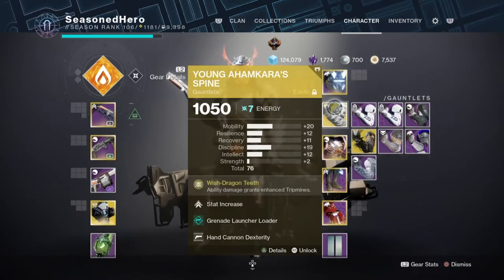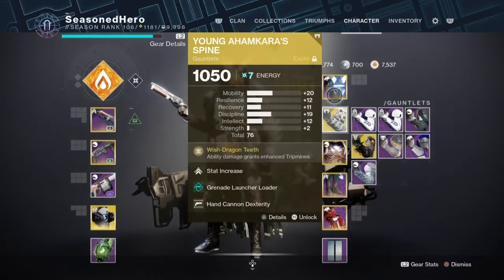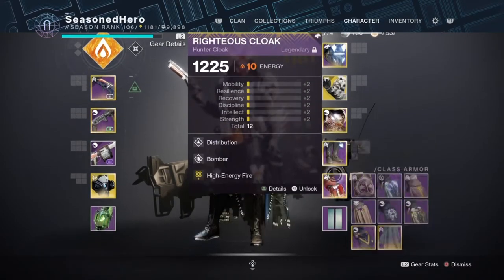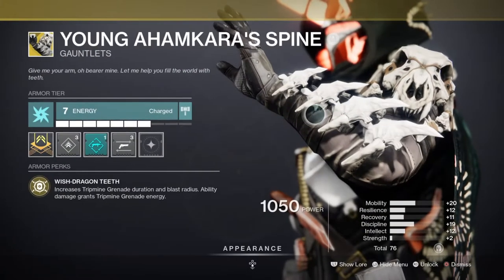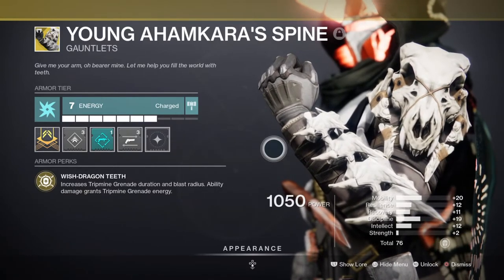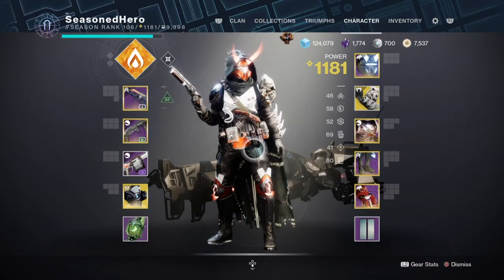For armor pieces you will need a mix of solar and arc affinity to slot in Charge with Light, High Energy Fire, and most importantly the Radiant Light mod, which will be helpful for both your stats and allies who rely on Charge with Light. For the exotic, no specific affinity is required, but for newer players go with arc affinity to slot in Momentum Transfer, which rewards melee energy every time you damage someone with your grenades. The mods should be fairly simple to obtain, or you can mix and match.